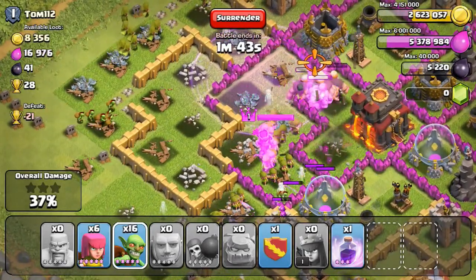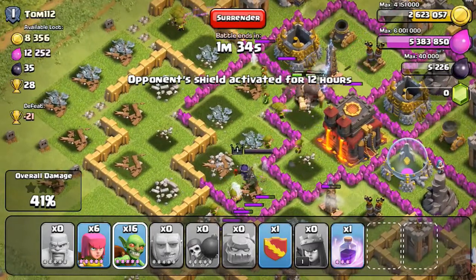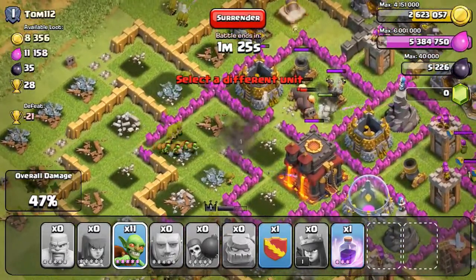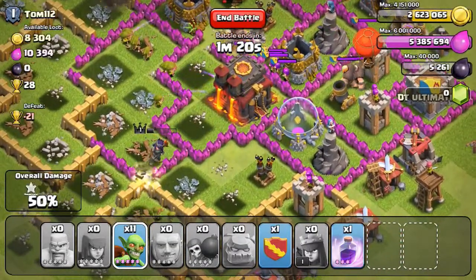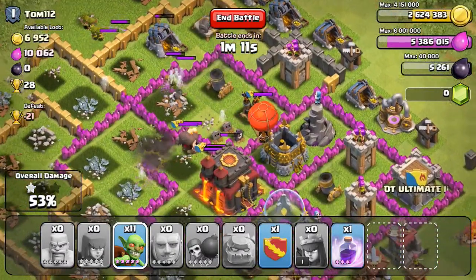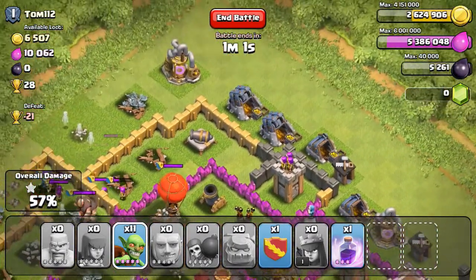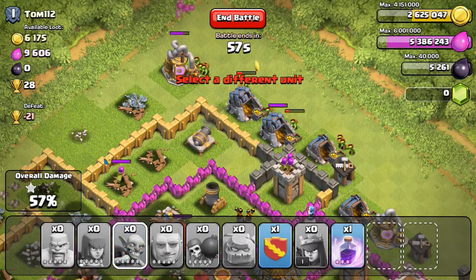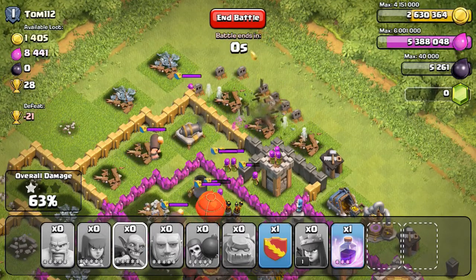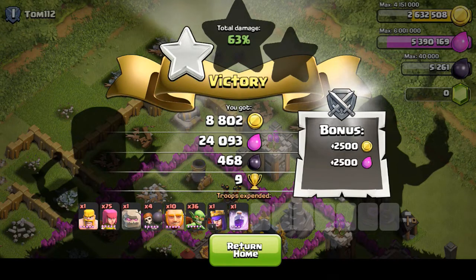Honestly my Town Hall 9 looks better than this and I rushed mine, so definitely don't do this. As you can see the golems split up and do a ton of work, and my level five giants are sticking with them taking out a lot of this base. Unfortunately I'm not going to reach his Town Hall 10 to destroy it — the clan castle troops keep taking out my archers and Archer Queen. Kind of sucks, but I wanted to destroy his brand new Town Hall 10 and didn't get the chance. His air defenses were spread out pretty well.